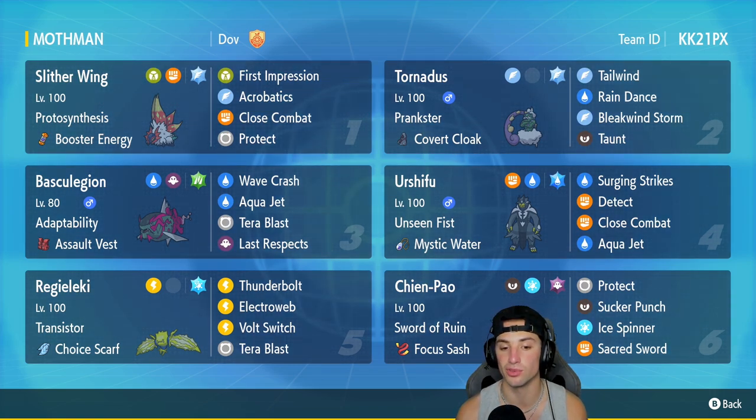Regieleki has Thunderbolt, Eerie Impulse, Volt Switch, and Tera Blast. Our final Pokémon is Chien-Pao, which pairs up perfectly with Slitherwing. It's running Protect, Sucker Punch, Ice Spinner, and Sacred Sword with a Focus Sash as its item.